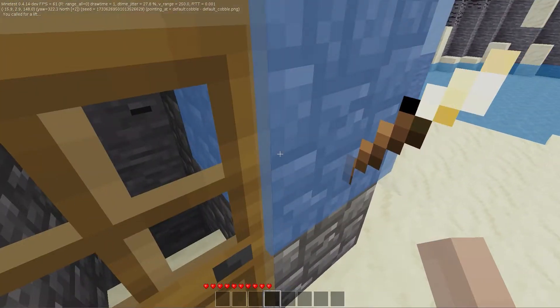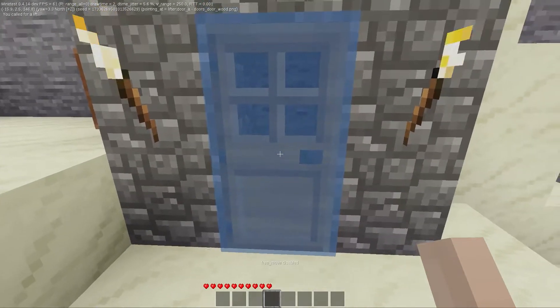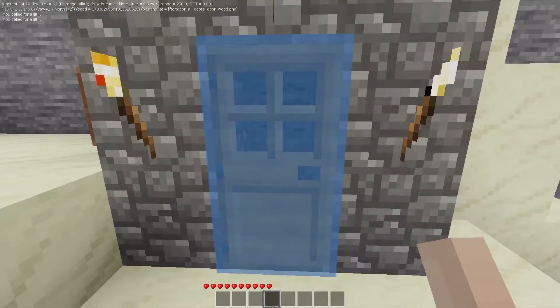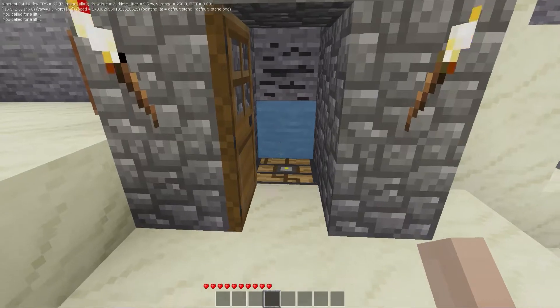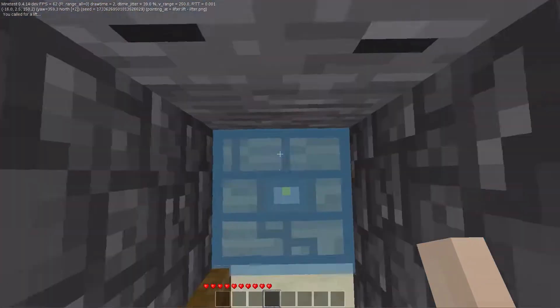Forgive the blue highlight — there we go. Definitely not a lifter in there. Let's go ahead and turn free move off. Click on the door here. Now there's a lifter. Let's take a look up — I see this guy. Okay.